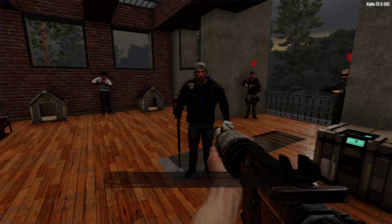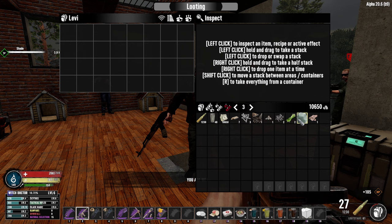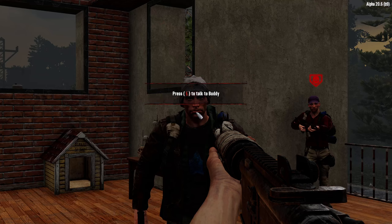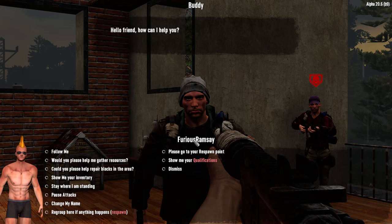When looking at a survivor's inventory, to move items you have to move them one at a time. You can press R to take items from his inventory to yours, but transferring from your inventory to his is not currently possible.